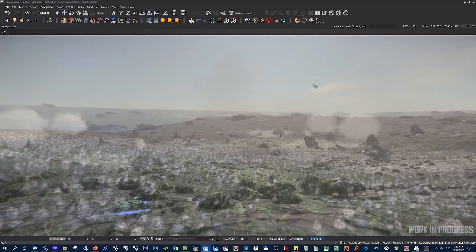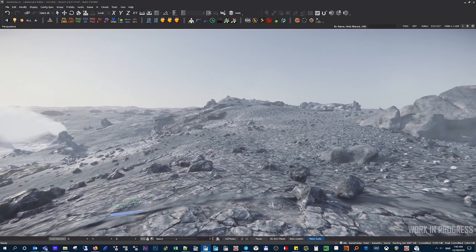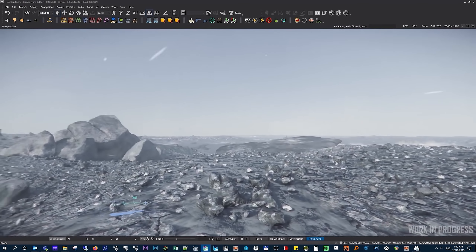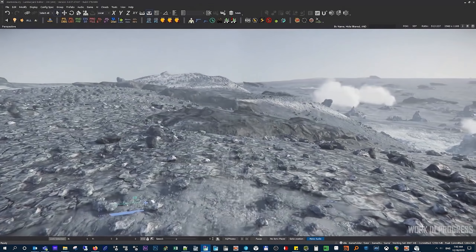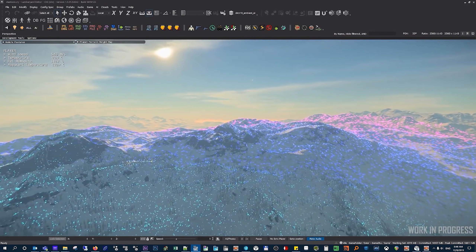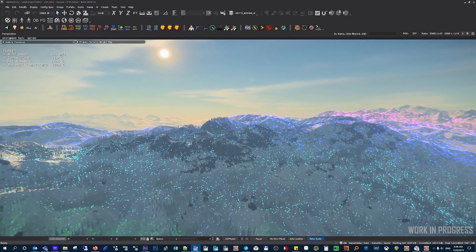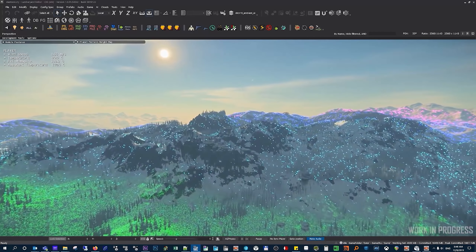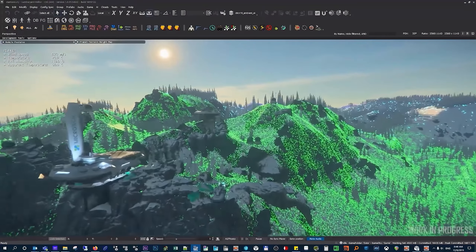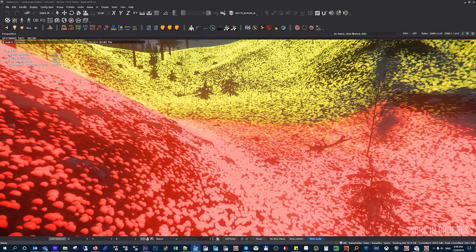Weather is coming to Alpha 3.8 in its first iteration. It's the first step towards full planetary dynamic weather. There are planetary and weather effects in 3.8 that mix audio, VFX, surfaces and wind to create a more static weather experience, but it appears to be dynamic in some way. It's more planetary effects that include weather at this stage, and eventually this will feed into a dynamic weather system in the future.